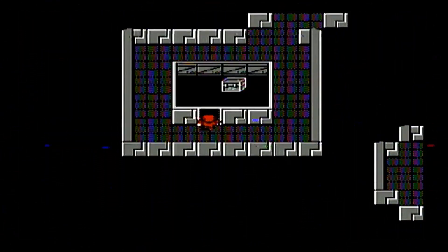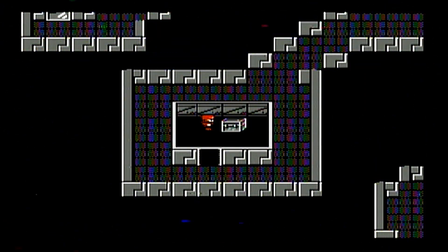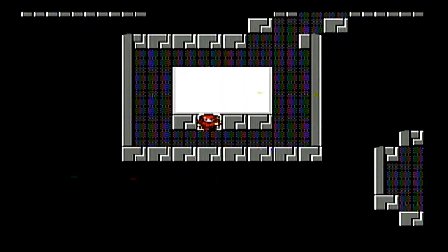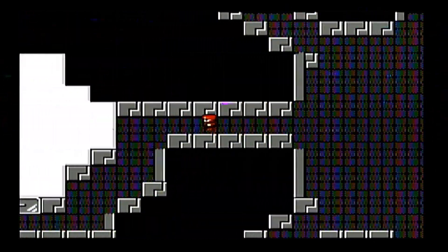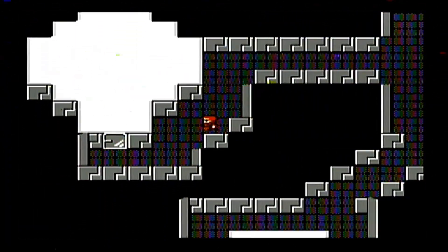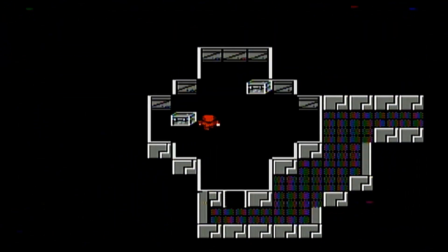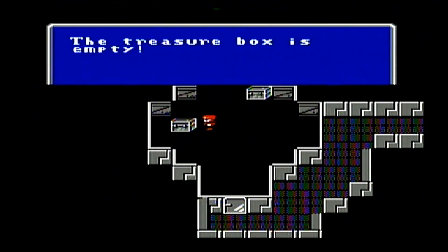We finally got the Adamant. We learned about it a long time ago from Smith, the Dwarven Smith. He said if you got Adamant, he could make a really fine sword — his greatest work. We trade the Adamant to Smith and get the Excalibur, the second best sword in the game. The best sword is the Mazmure, which can be wielded by anybody, even unpromoted classes. The Excalibur can only be used by Knights, which is the upgraded fighter.